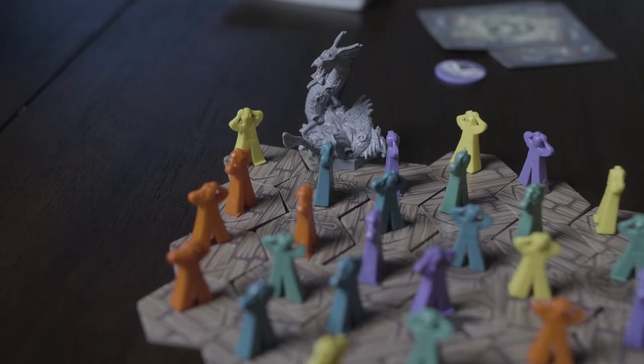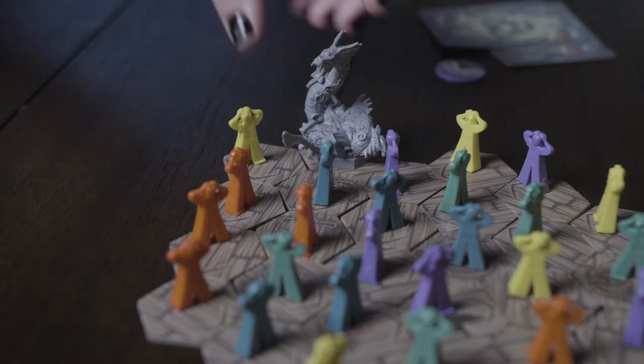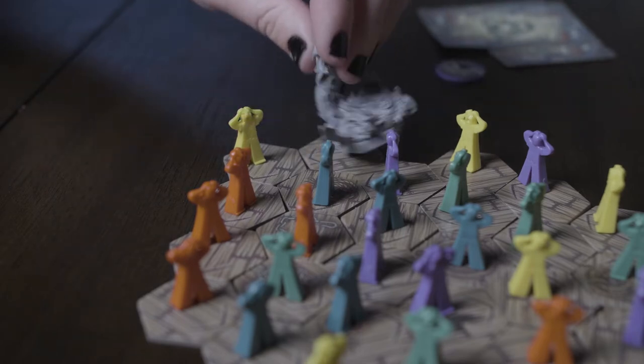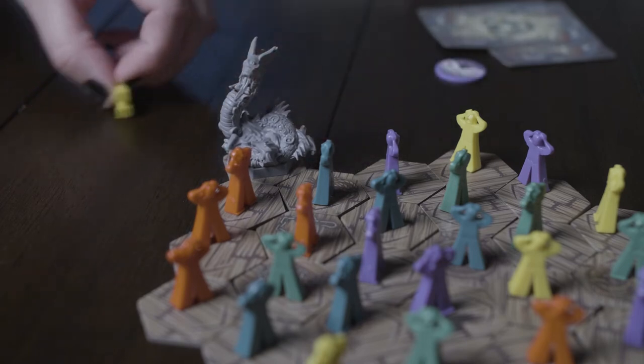The next type of card is Advance Uk'otoa. These cards have a number at the top that shows how many spaces Uk'otoa moves forward. The one we have allows it to move forward once, which would mean moving forward and killing that yellow guy, and we take that piece of the ship out.